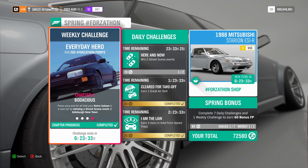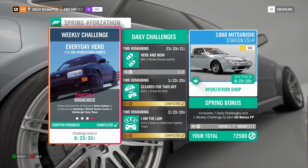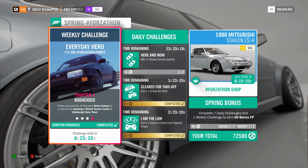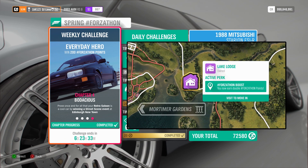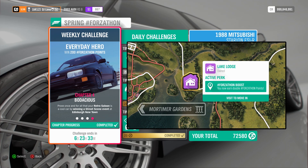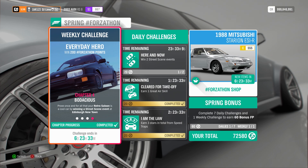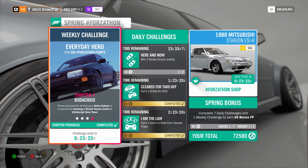What's going on guys, welcome back to another Forzathon weekly challenge. Now if you're new to this series, I'll be showing you a basic run through of the challenges that bank you 100 Forza points. You can also double your rewards if you own this location on the map, which is located on the top left. Before we get into those challenges, let's take a look at the seasonal items and the Forzathon shop for this week.